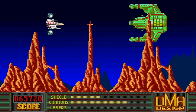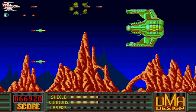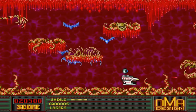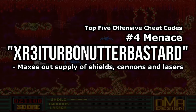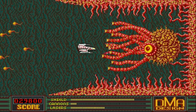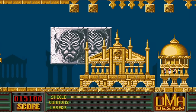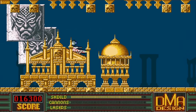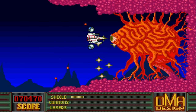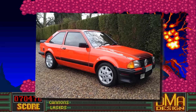Anyhow, this cheat code, which will max out your supply of shields, cannons and lasers, works on both the Commodore 64 and Amiga versions of the game. All you have to do is type in 'XR3i Turbo Nutter Bastard' — all while the game is being played, no pausing whatsoever. DMA obviously thought it would be funny for you to type in such a convoluted and rude message while playing a pretty tough game at the same time. Even though the game only ever sold 20,000 copies, I bet they all eventually enjoyed those illustrious fuel-injected 80s Ford Escorts mentioned in the cheat. You deserve them, boys!